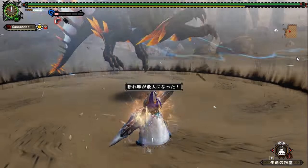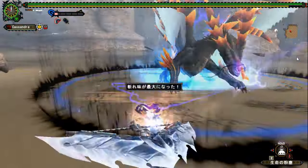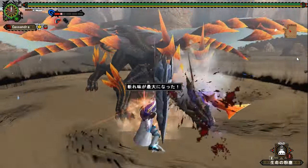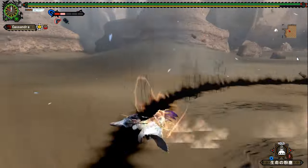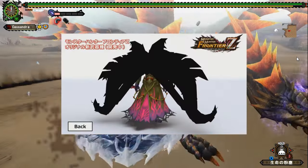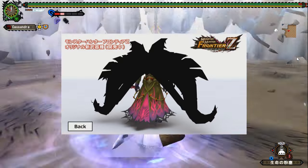Picture this. Monster Hunter Frontier had a big update coming. Zenith monsters had been out for a while, and players were facing the strongest Raviente to date. Everyone was scratching their heads, thinking how it could get even more overblown from here. Then the social channels posted this — nothing more, nothing less.